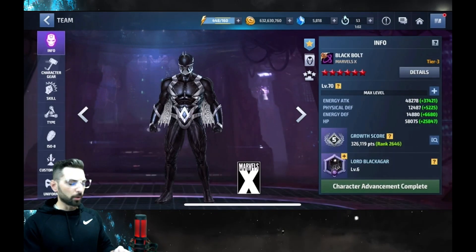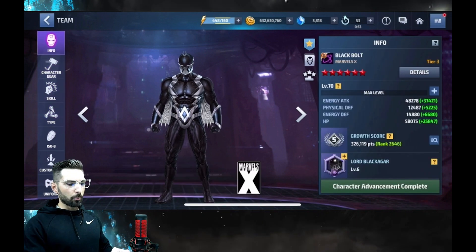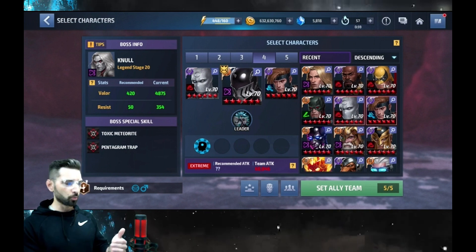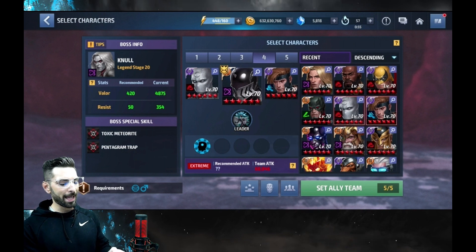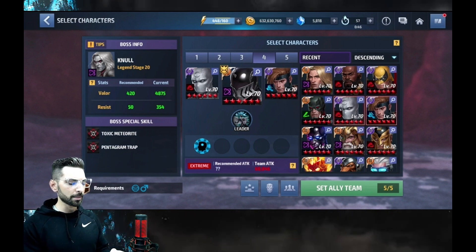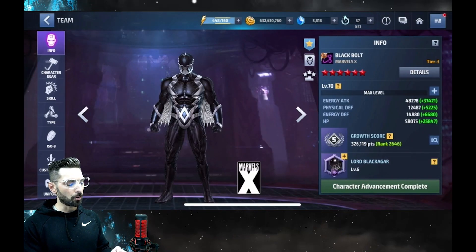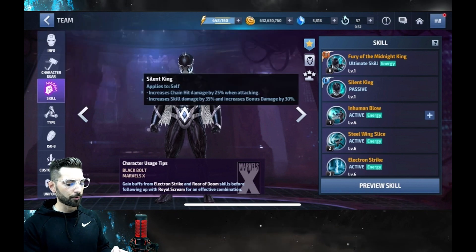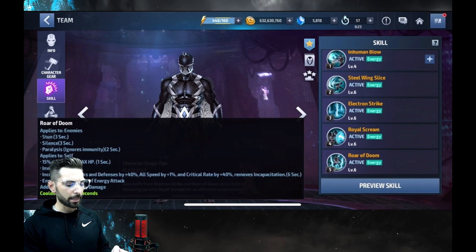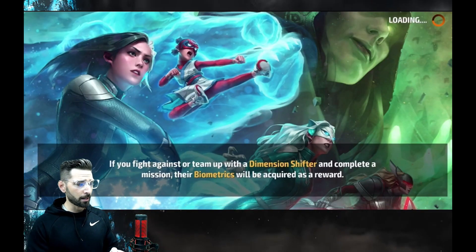We're going to take him in where his build is at right now — his uniform is Mythic, all the options are Mythic. Do a quick and dirty, then we're going to come back out, swap some things around, and see where this boy stands. I have two Ignore Dodge Strikers, so he's getting 40% Ignore Dodge. He's got a 45% Ignore Dodge on his Tier 3, and that is up every other rotation, so we should be fine. He doesn't have any other Ignore Dodge, but we should be okay. Let's pop into this and hopefully the stage isn't too high for him.